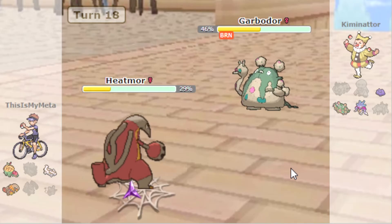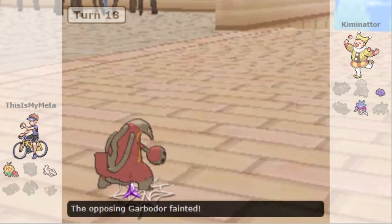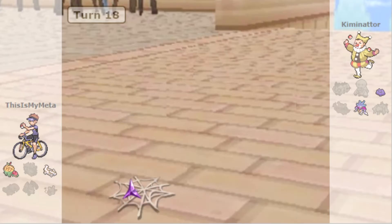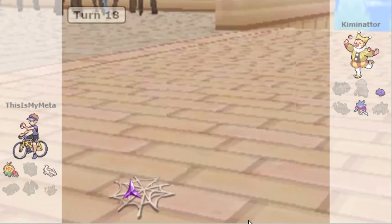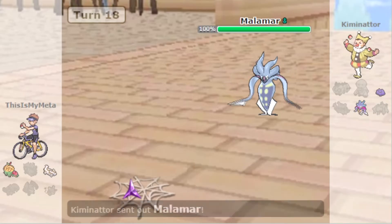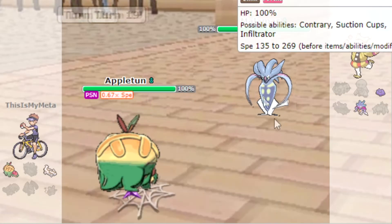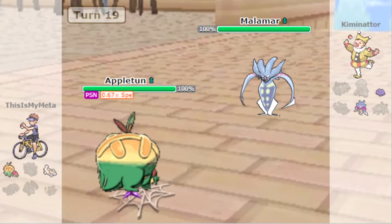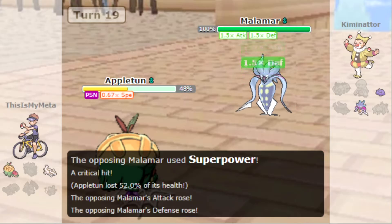I think they're still going to take us out with Gunk Shot unless they try to set up Toxic Spikes again. They just explode — okay, that's fine too. So they have Contrary Malama and a Ditto left. I think we go Appletun and just Leech Seed. Luckily it's not Toxic Poison — oh, that's a crit, that's not good.